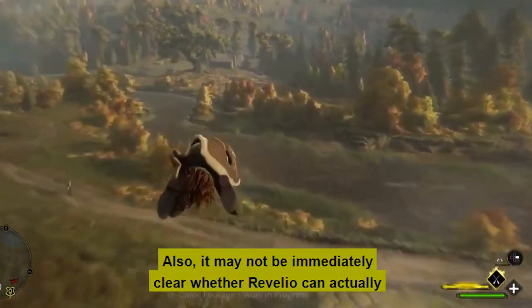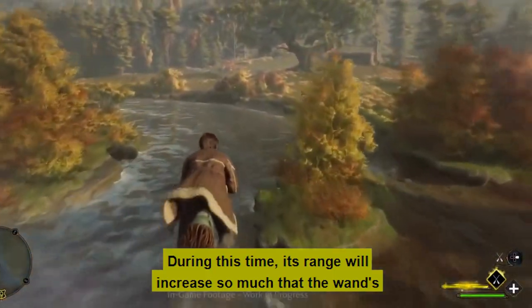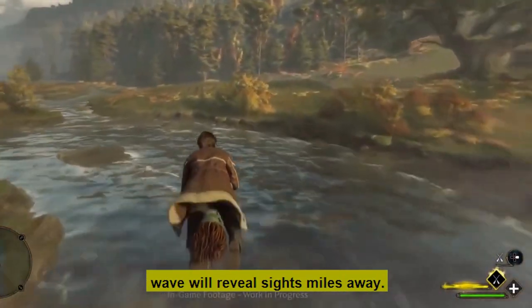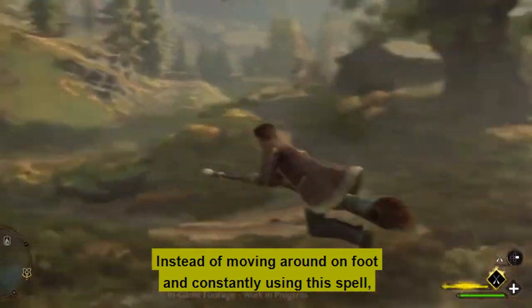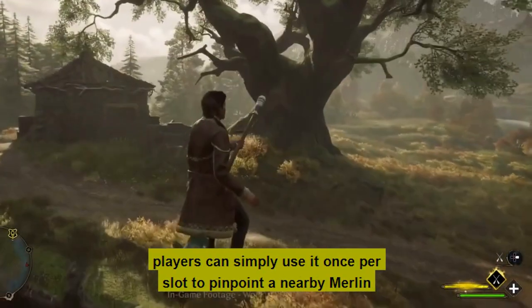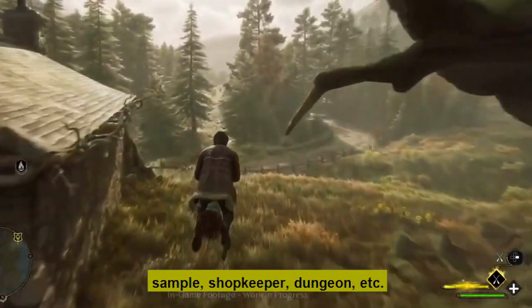It may not be immediately clear that Revelio can actually be used while flying a broom. During this time, its range increases so much that the wand's wave will reveal sights miles away. Instead of moving around on foot and constantly using this spell, players can simply use it once per location to pinpoint a nearby Merlin Trial, shopkeeper, dungeon, or other point of interest.